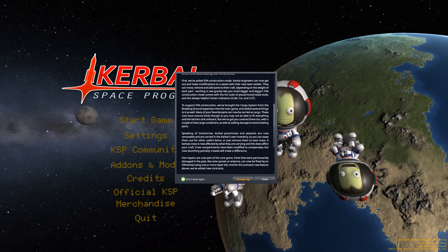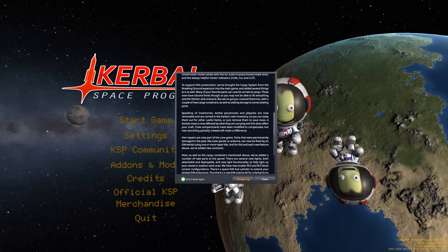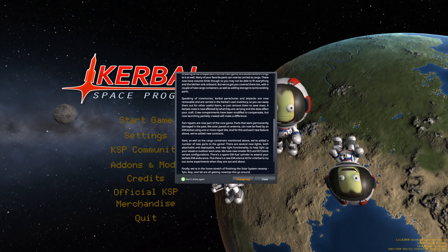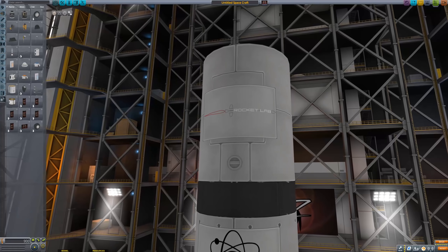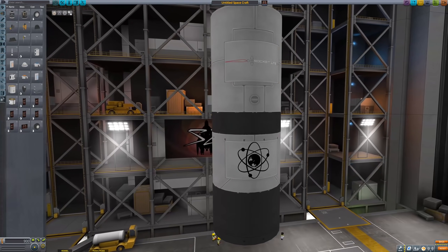To be honest, there are quite a few very interesting things in this update, so let's give it a spin, shall we? A pop-up window at startup will inform you about the most important changes. Also, when you start a new game, you may notice flags can now be grouped in categories. There are also new flags for Rocket Labs and Electron in there, which is a nice touch.